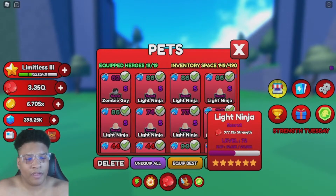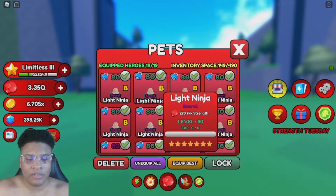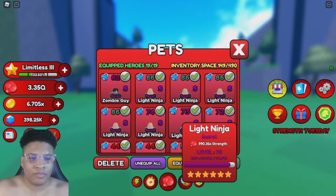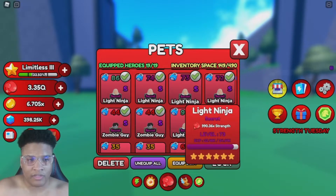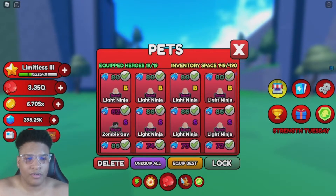At A rank the cap is the same — B ranks cap at 80 and A ranks I think cap out at 100. S ranks have a different cap every evolution rank, so B is 80, A is around 100, and S rank caps out at probably 100-something, but I'm not sure. The zombie guys are S rank too and they bumped those up a little bit.